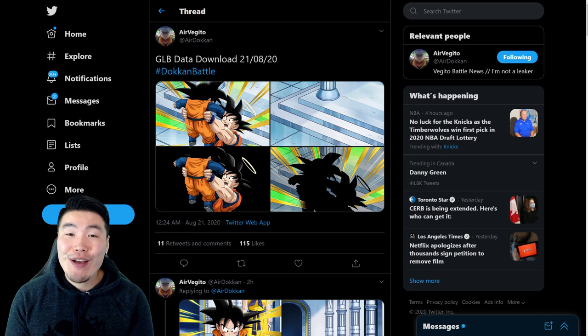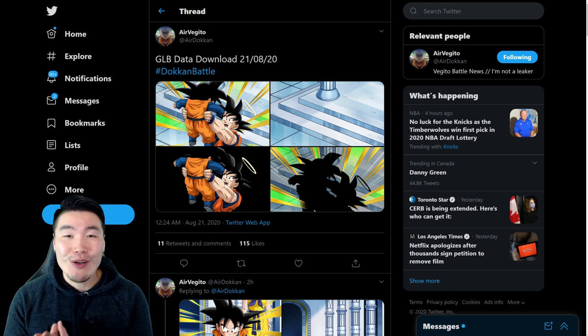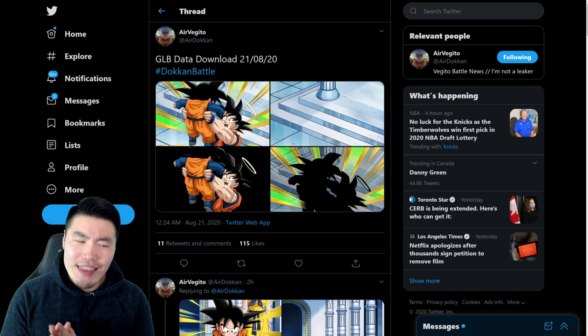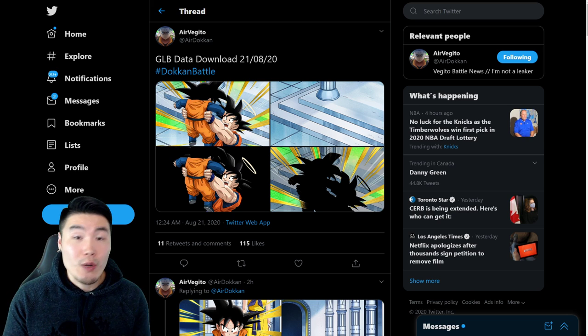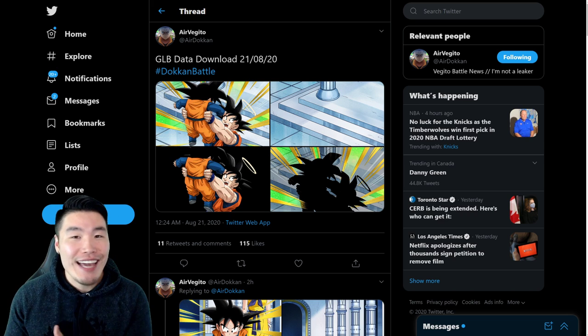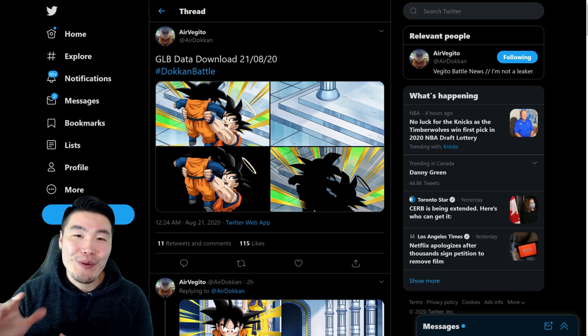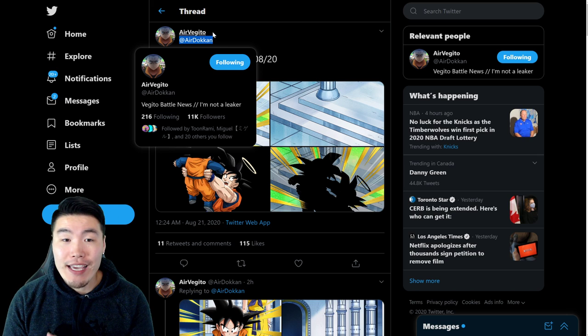Welcome back to another Dokkan Battle video. After the roughly 27-hour-long super maintenance on Global finally ended, we got this absolutely massive data download that was at least 500 megabytes — maybe a little bigger. A lot of people were asking what exactly accounted for all this data, because there's no way it was the link skill update alone. In today's video I want to quickly answer that question, and big shout out to Inner Dokkan on Twitter, also known as Air Vegeto, for posting all this stuff.